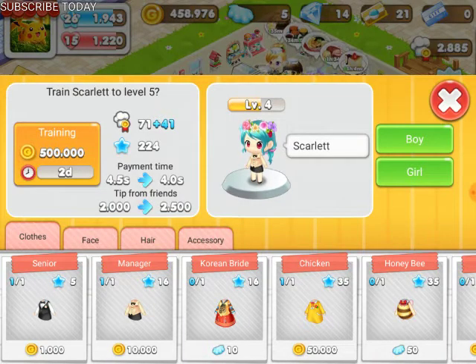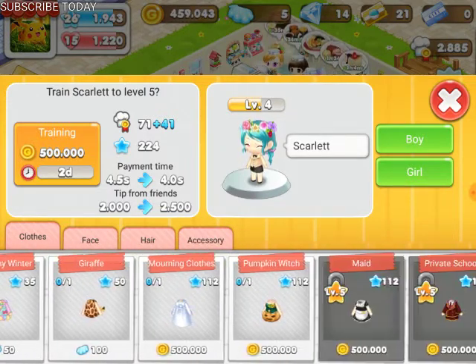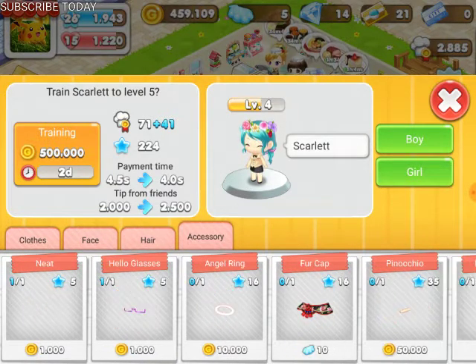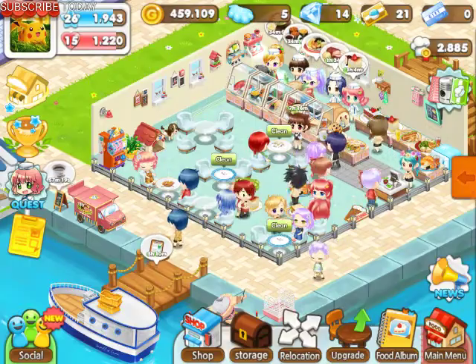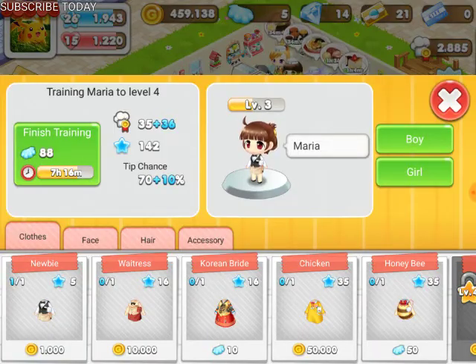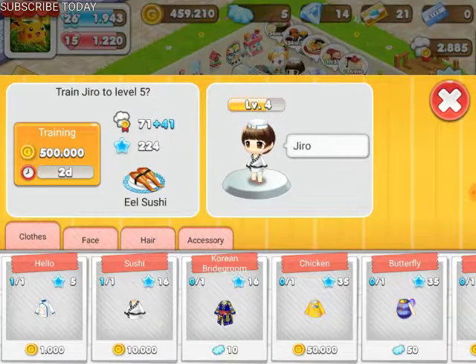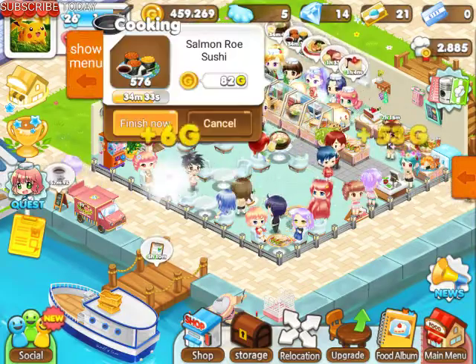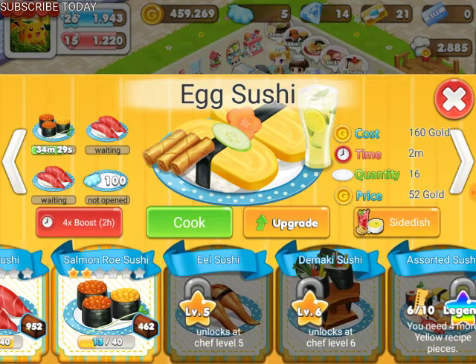The only thing is that the people don't really have that much variety of stuff for them to wear — they're kind of weird to me. You can change the faces, the hair, and put different accessories on them. You have to upgrade these people and that's how you get different recipes.